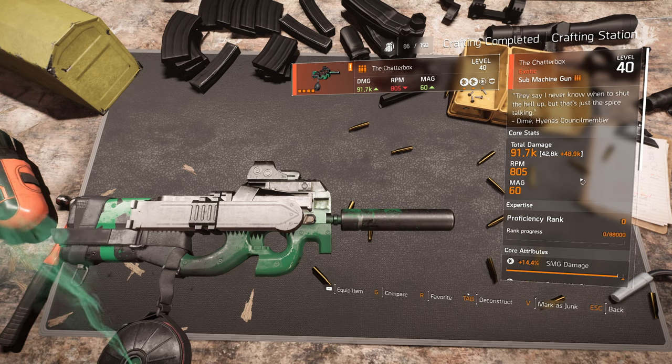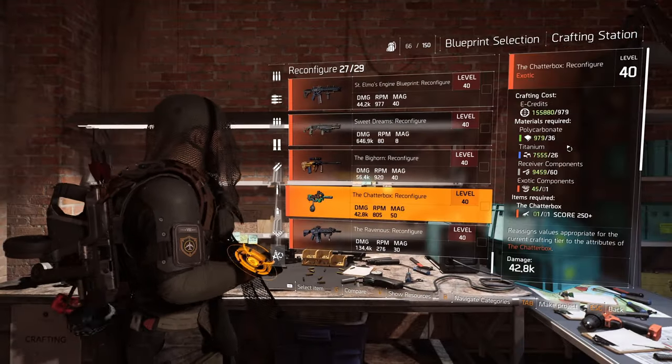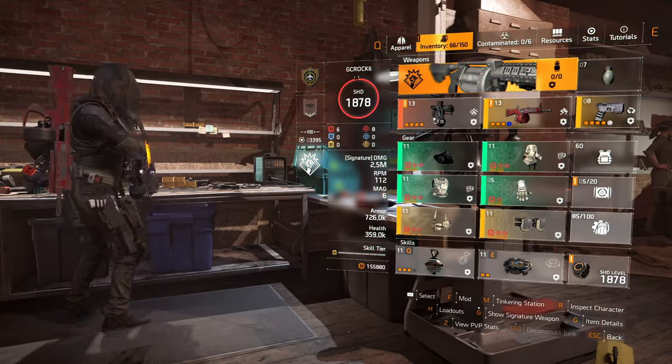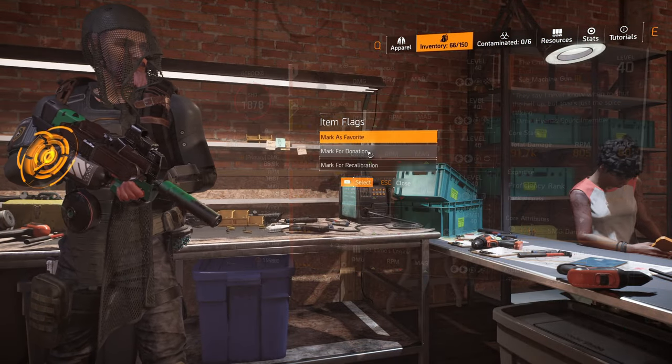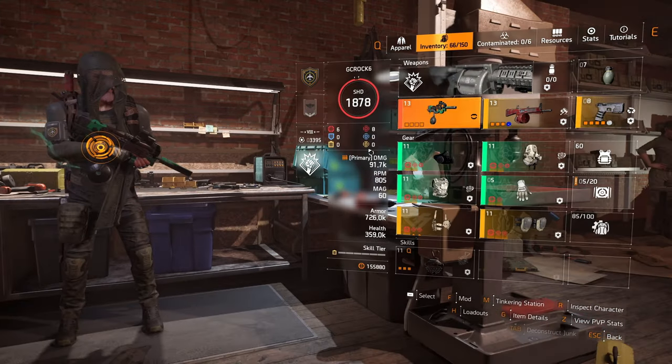I actually had a terrible Chatterbox in my stash, so I had to reroll it anyway for Detox — just got that. Not looking too bad. The reason I use the Chatterbox, especially for speedruns, is it's not like the hardest hitting SMG, but it just works very, very well with the talent. If you can get it to proc at the right time, you can just clear out spawn points very, very quickly.